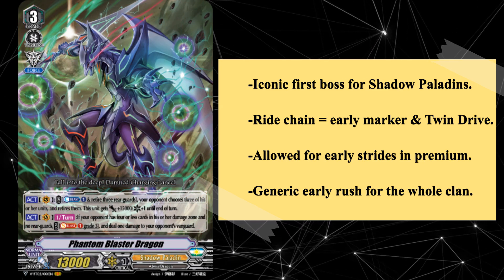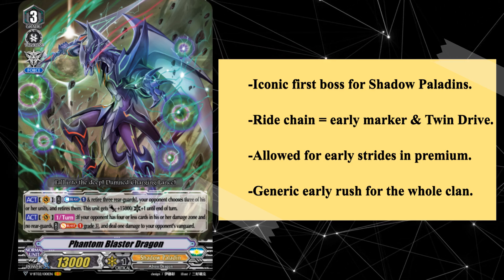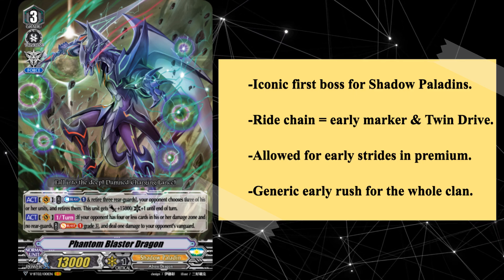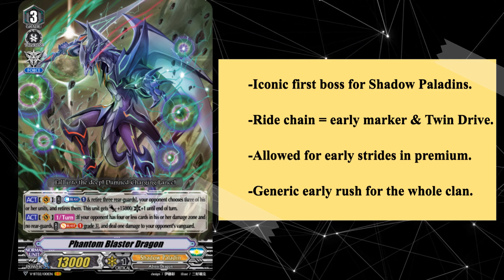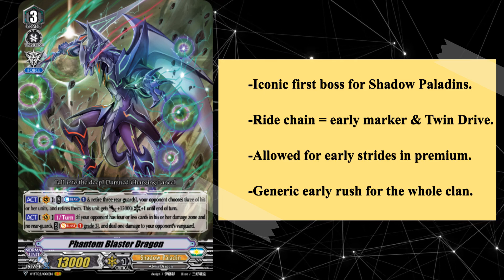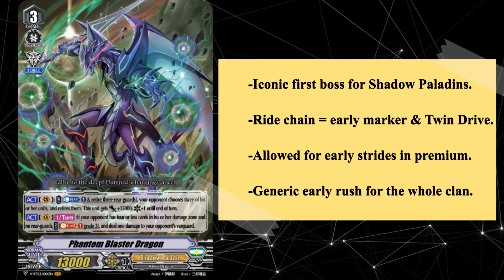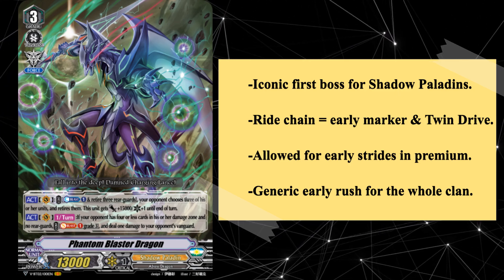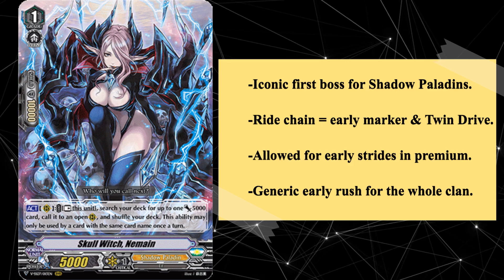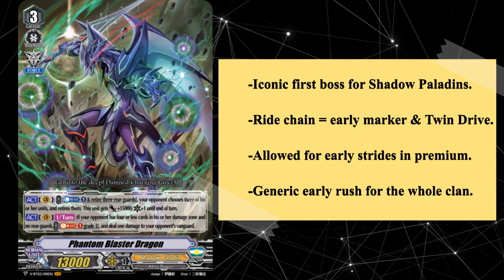The ride chain was not without its flaws, as it did require a fair bit of investment in the deck and heavily relied on seeing Blaster Dark for the grade 2 ride. However, that didn't stop the PBD ride chain from being a complete menace, as it not only gave V premium Shadows an edge, but downright terrorized the premium format. This was mostly due to new stride rules implemented in premium. Originally, a player could not stride unless their opponent was on a grade 3 or greater vanguard, but the new stride rules allowed striding as long as the player began the turn on a grade 3 vanguard, allowing you to consistently stride against a grade 2 going first.